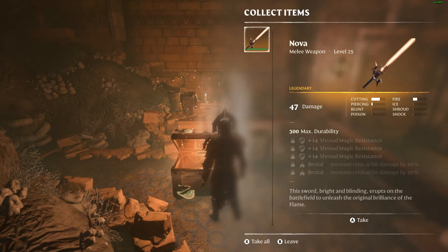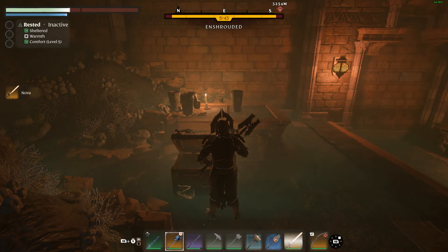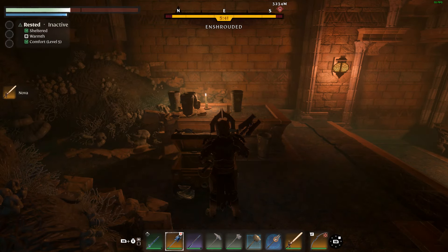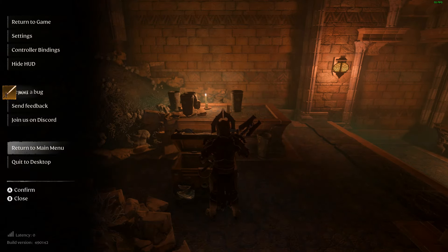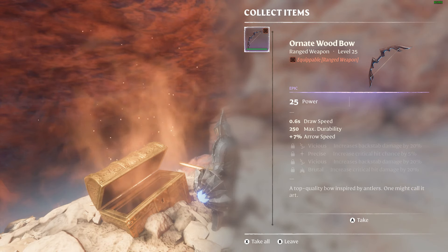Here are some ways to get runes. Drop from monsters — runes will be available as loot just like other items from some monsters. This is a common method to locate runes hidden in the world.